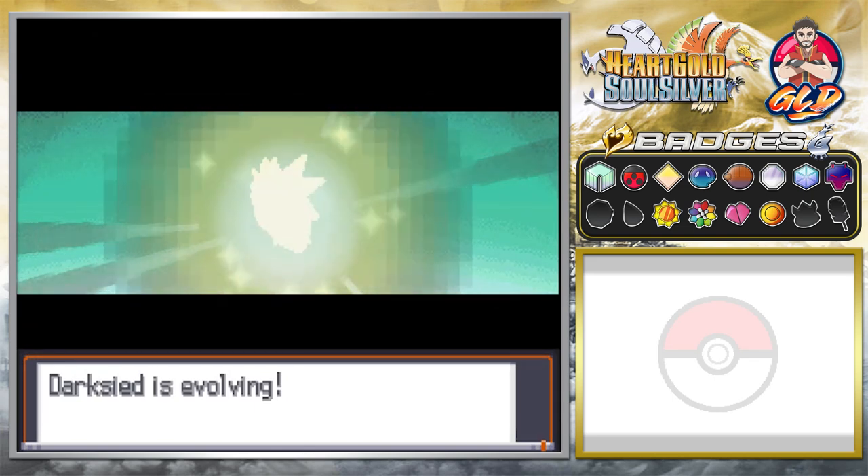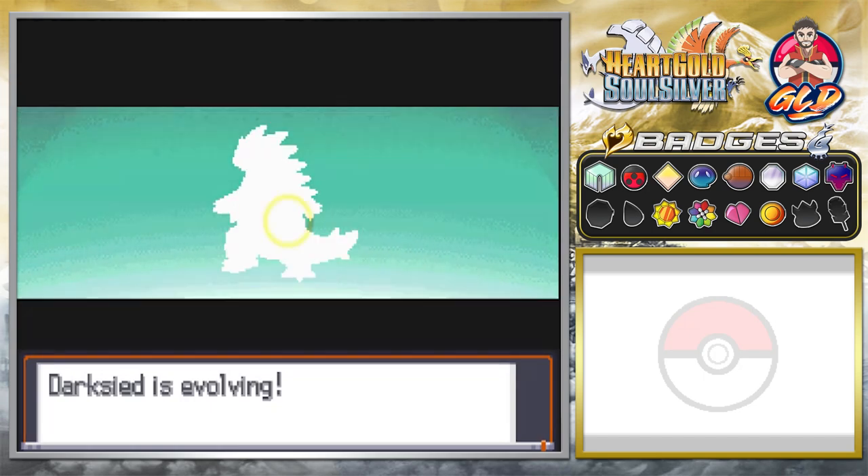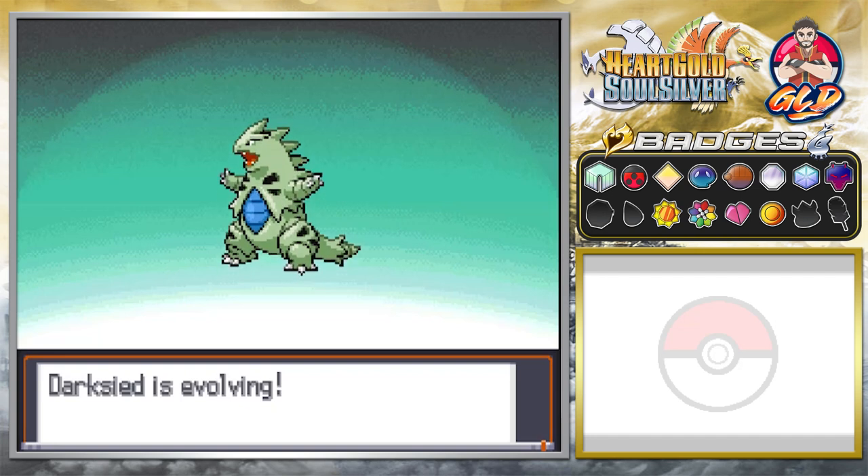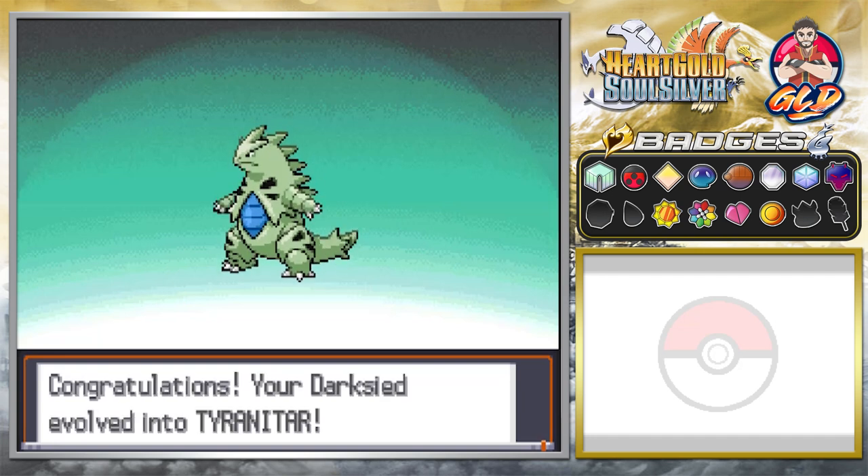We got Darkseid a while back. We replaced Thrasher with them, and it was a huge risk because Thrasher was already miles ahead of it. But look at this — Darkseid. Finally, a Tyranitar, one of the most powerful Pokémon in Johto, a pseudo-legendary Pokémon.